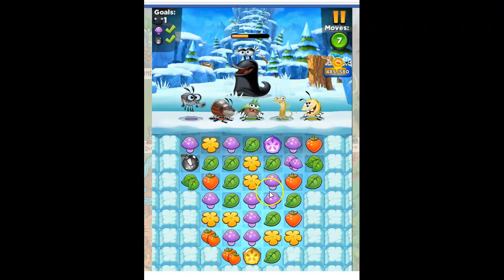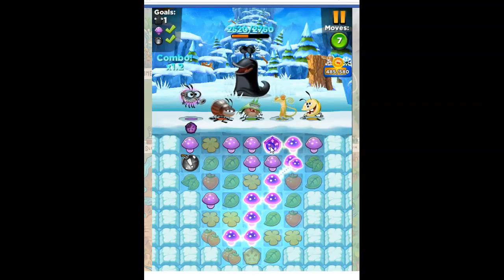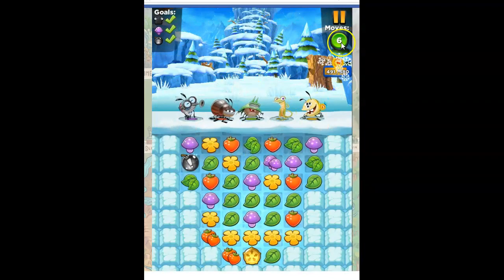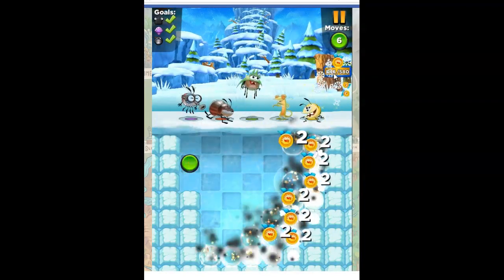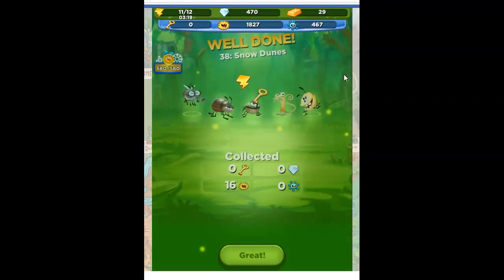There we go. Now I think we got it figured out fairly well here. Done — with six moves left, so that's going to give me some bonus. I've got 493, and I'll get a 100 bonus, so that should bring me up to the top. I hate when I'm like 10 away and have to do another level, but this got me there.